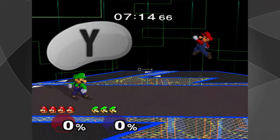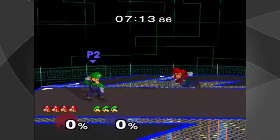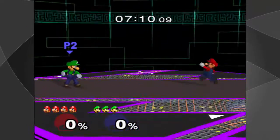When performing a wavedash, you want to jump, quickly press the shield button to air dodge into the ground, while moving down-right or down-left on the analog stick. If you're doing it right, then it should look something like this.